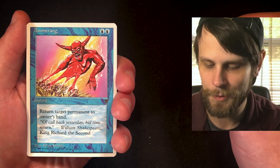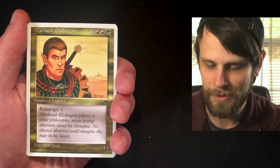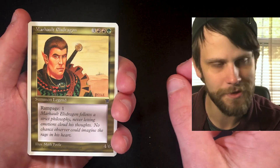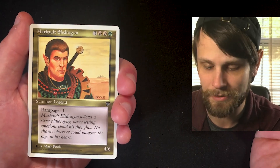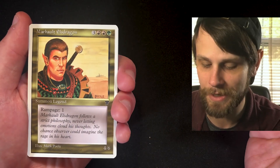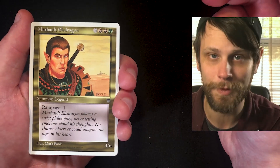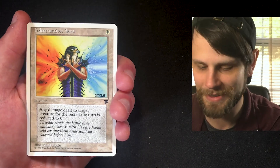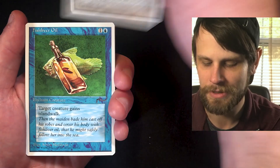We have got a Boomerang — fantastic, very classic card. And Marhault Elsdragon — another legend. We've seen a high number of these legends from the actual Legends set. Rampage 1 — I don't even remember what Rampage does; I feel like it's not that good but I might be wrong. Indestructible Aura — beautiful blues, beautiful oranges and reds. I love that.